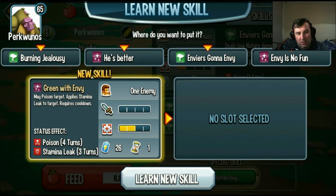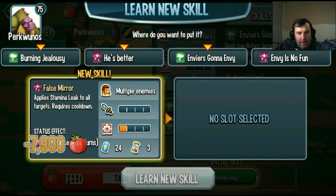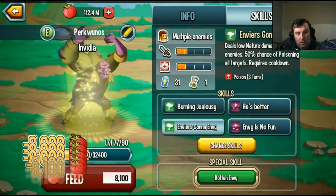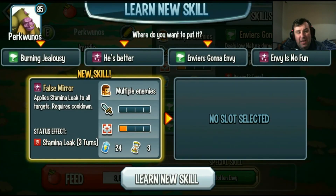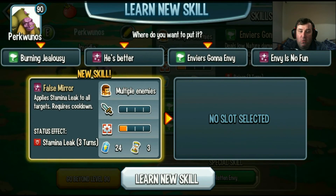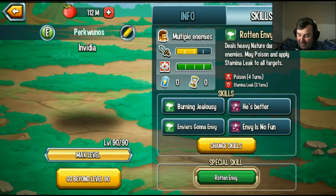May poison target, apply stamina leak to target, requires cooldown — that's the one we said we didn't take. Are you annoyed at me yet? May poison target, apply stamina leak to target — that's the one we didn't want. Apply stamina leak to all targets, requires cooldown — no thank you. May poison target, apply stamina leak — no. Apply stamina leak to all enemies — no thank you. Apply stamina leak to all targets — okay, that appears to be us then. What's his special? Deals heavy nature damage to all enemies, may poison and apply stamina leak.